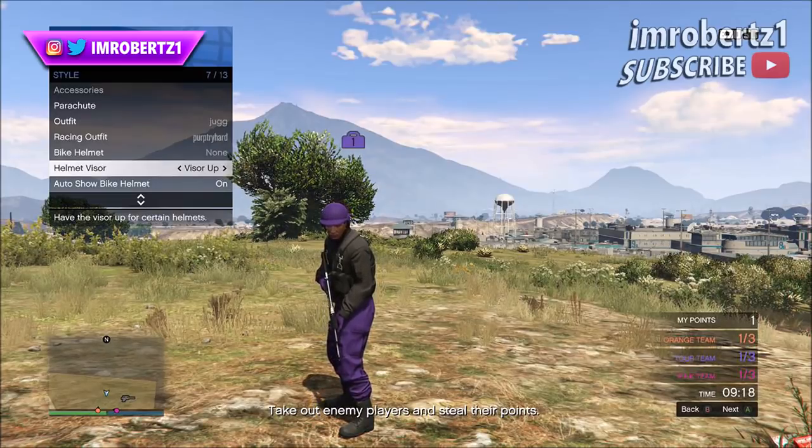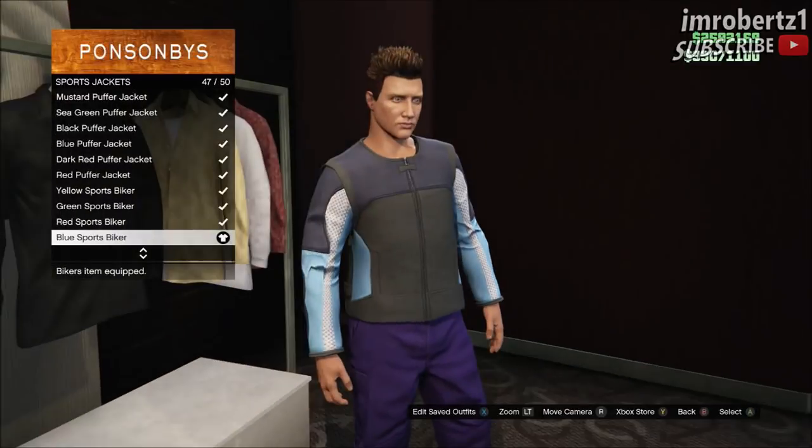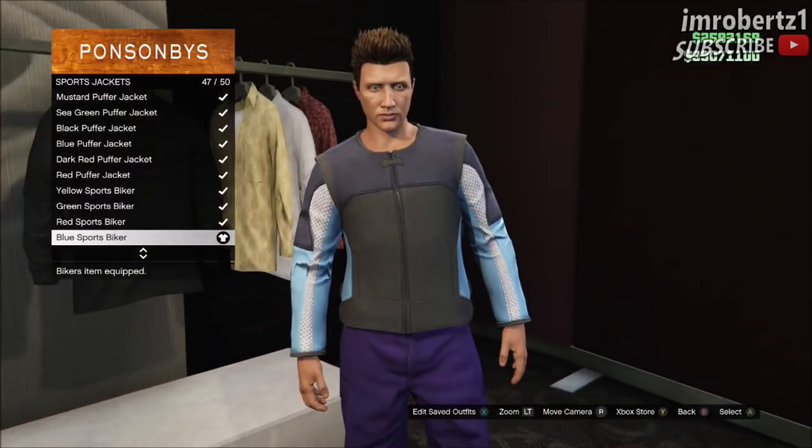For PS4, go to Netflix or YouTube. Once you load online you should have the outfit with the purple joggers and purple helmet — save the outfit.